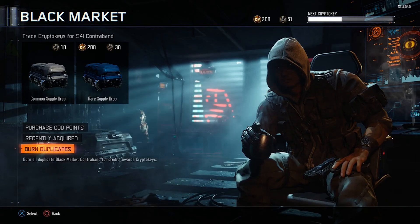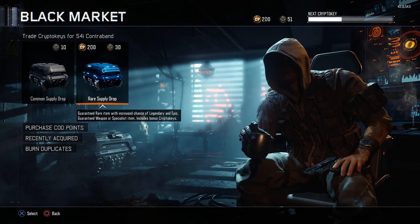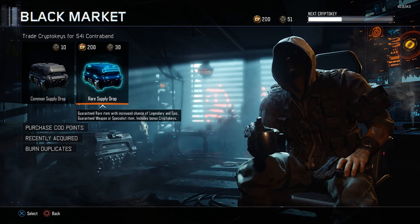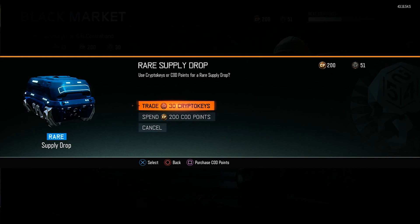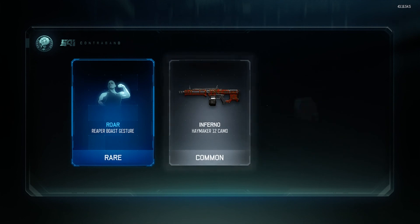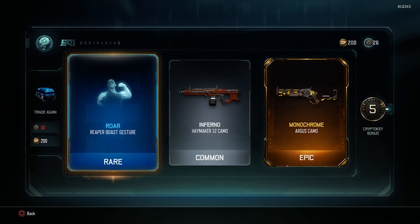I have 22 crypto keys — can't get another rare, so we're gonna burn the duplicates and see how many we can get. We're up to 51 so we can have one more rare supply drop and I'm feeling lucky. I'm feeling this is gonna be the supply drop that gives me my favorite camo in the game. Here we go — case opening. All right, that's gonna be an epic model.